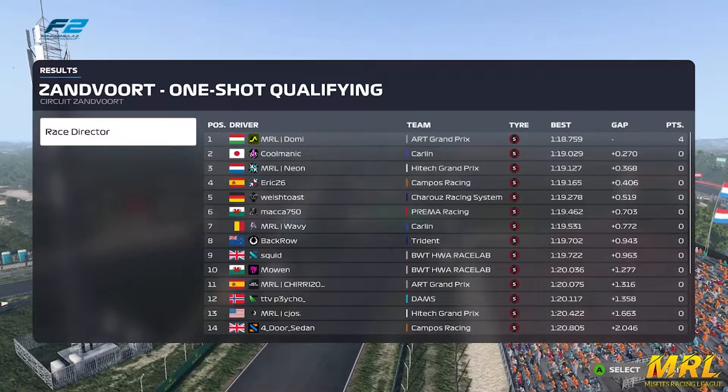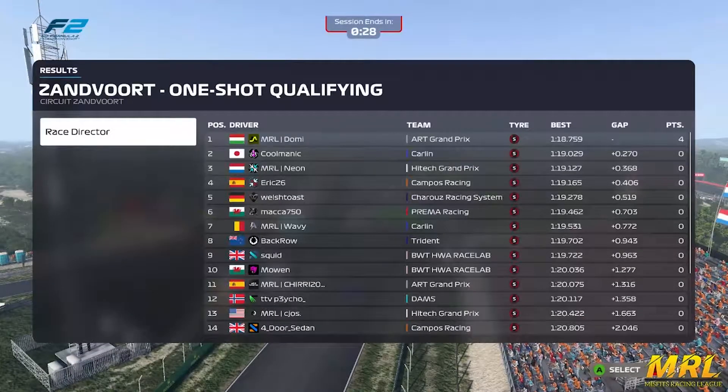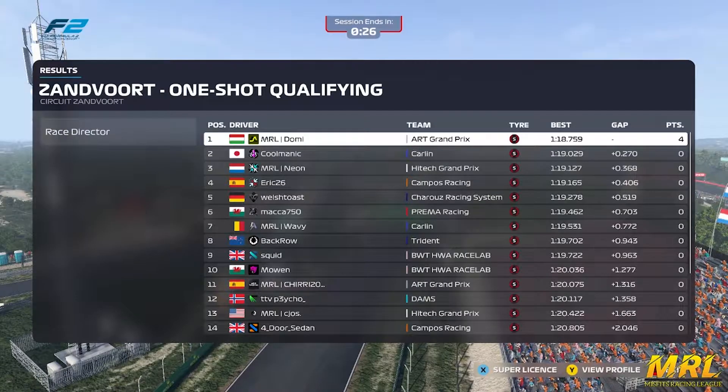On this qualifying for Zandvoort, round 5 as we were saying, Domi just ahead of Kulmanic, two tenths behind. Neon on the high-tech will be the first of the high-tech here on this grid. Erik the Spanier will be fourth with Welch Sost, Maka, Wavy, Bagrow, Squid and Moen in this top ten.